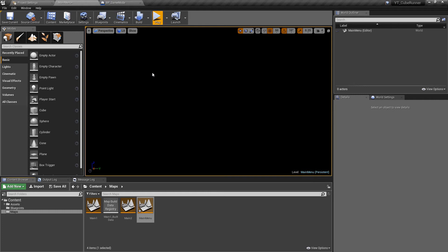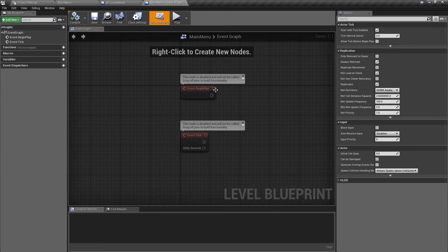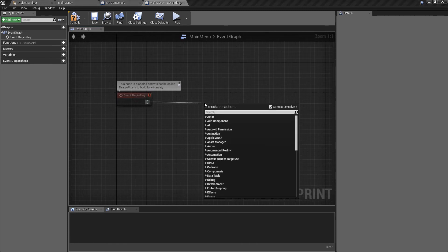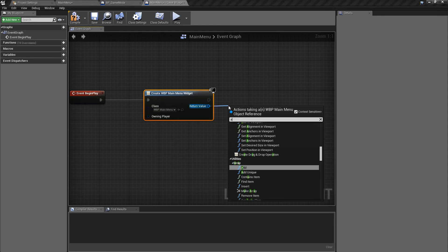The next problem is we don't have any logic to create a widget because we don't have access to the default game mode class to edit it. The way to bypass this is from the blueprints tab: go to open level blueprint. Every map we create has its own unique level blueprint — it's missing a few things like it can't have collision checks, but we do have event begin play. On event begin play we'll drive the logic to create the widget — we'll do create widget, add in our main menu widget blueprint, and add this to the viewport.